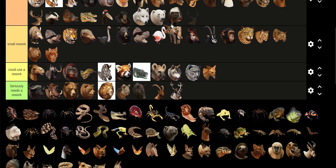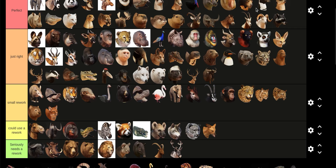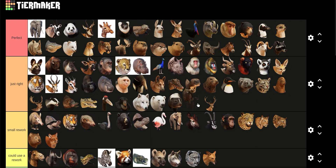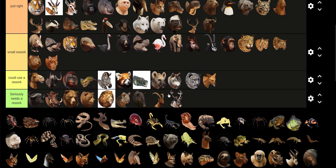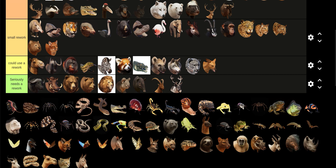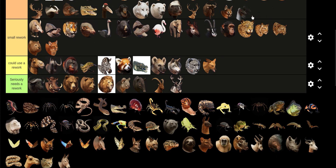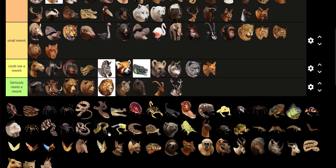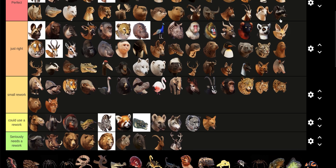Red Deer — I guess it's Just Right. Blue Wildebeest — I'll put it Just Right; maybe the running looks off, but that's just nitpicking. I don't have an opinion on the Caracal, so I'll put it in Just Right. I'll put the Emu there too — maybe I need to use them more. Maned Wolf is really good. Armadillo looks very freaking good.